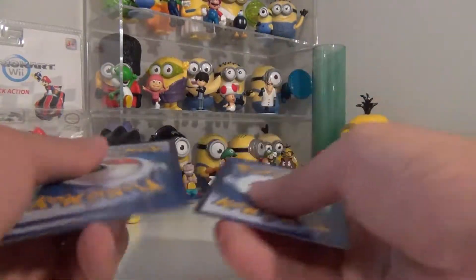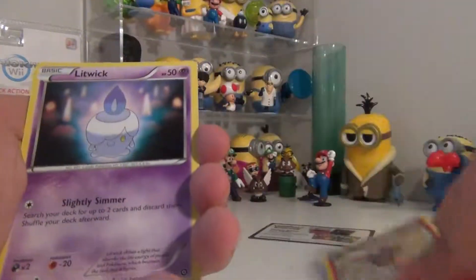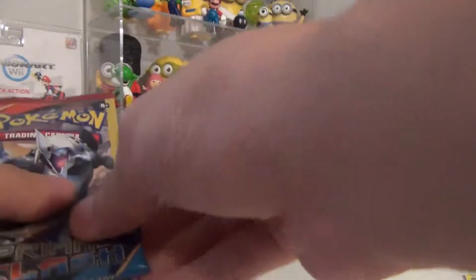In case you're not familiar, this is a promo card, not a holo card. You get three cards in these packs and you just hope and pray for the best. We got a Monferno, a Litwick, and a reverse holo Chimchar — just a regular normal common card. Alright, let's jump into the Primal Clash pack.